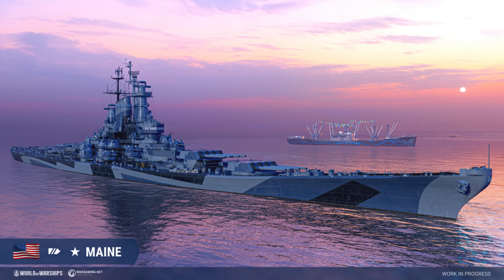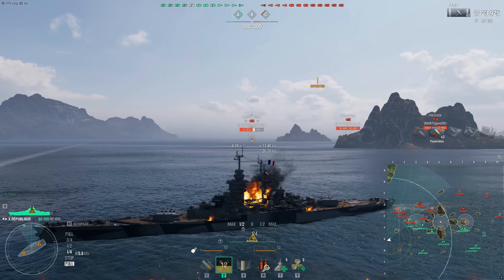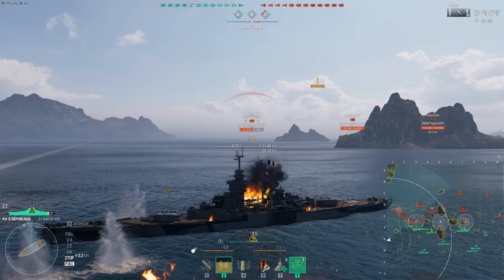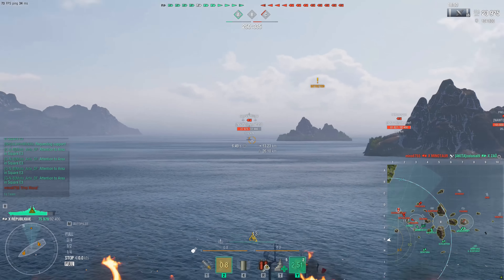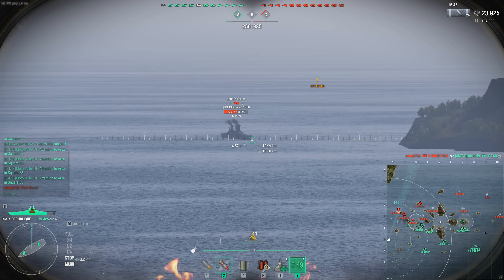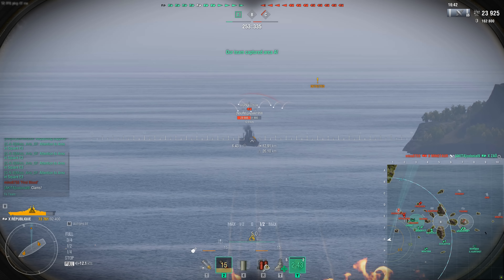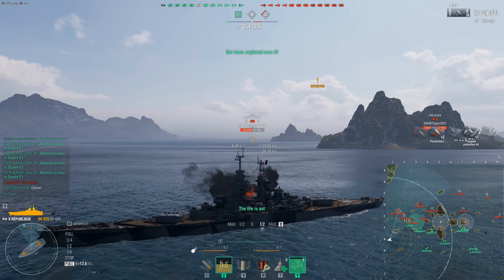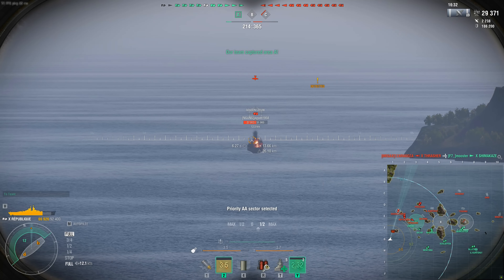Maine represents their take on a further development of Montana, achieved by replacing the tier 10 battleship's four triple turrets with four quadruple ones. Regarding naming, in the 1920s to 50s only a few US states remained shipless, and Maine was one of them. The planned third ship of the Montana class, BB-69, would have been named USS Maine had she been built. Maine is armed with 16 406mm guns. Compared to Montana, Maine's guns have a higher salvo weight, but longer reload time and lower accuracy.